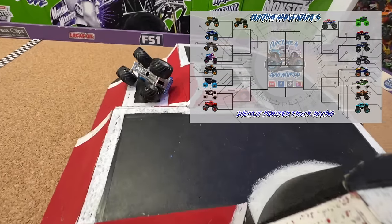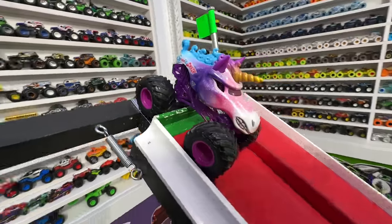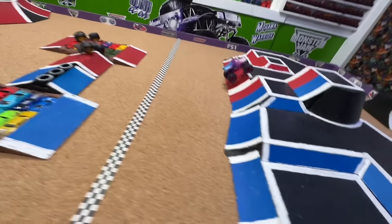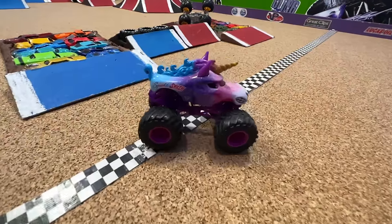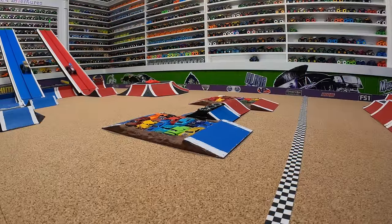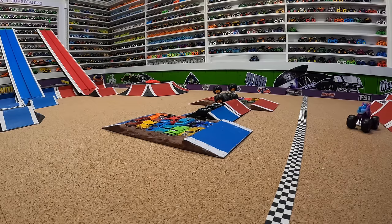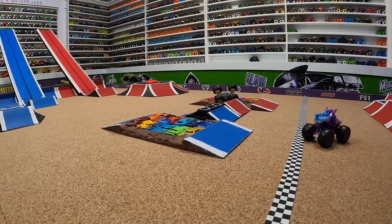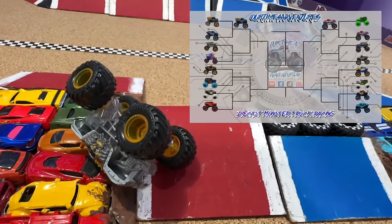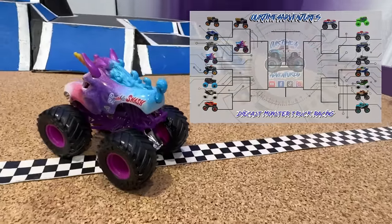Next up to the line we have Max D in the blue lane taking on Sparkle Smash in the red lane. The gate drops and Max D bumps coming down the ramp, Sparkle Smash takes the lead — has a big crash over the finish line, but it doesn't matter because Max D doesn't even make it there. Let's take another look: Max D starts bouncing around the lanes coming down, slows up, Sparkle Smash with a huge jump — Max D goes right, can't hold it, Sparkle Smash flips over the line to take the win. There must have been something broken in the front of that Max D truck.